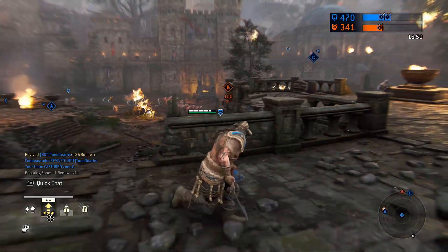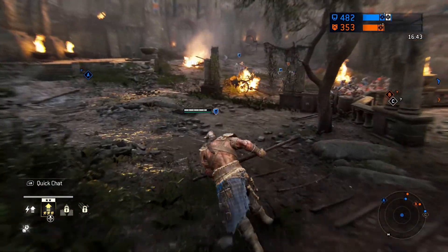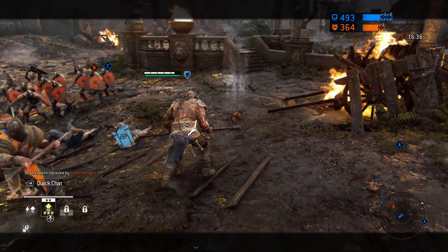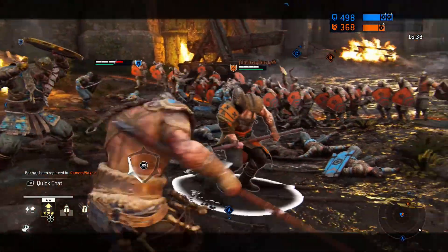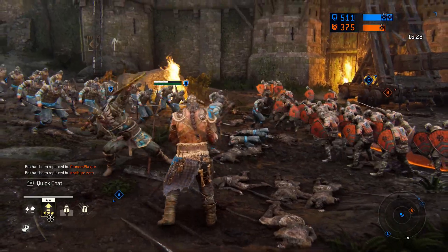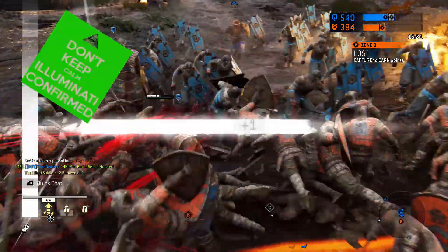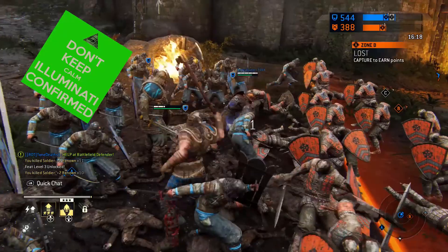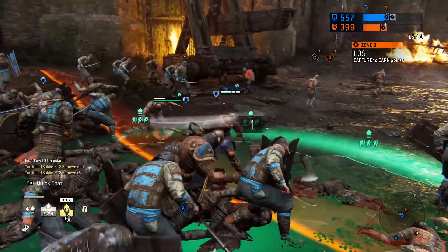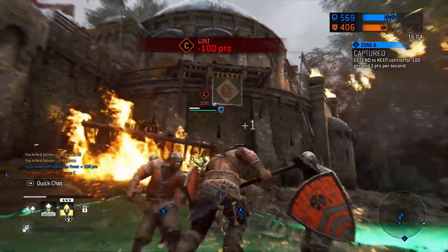You've got to be constantly aggressive — find your next target. The Raider is fantastic at clearing B in Dominion. Between his abilities, that massive axe swing, and his ability to chain-kill minions — just light attack, light attack, light attack — he clears minions incredibly fast. Characters actually have what I call 'minion chains' where they kill minions in rapid succession. For example, the Lawbringer does light, heavy, light, heavy in sequence. With the Raider it's just three light attacks. It's important to do this because B will go back to neutral if left to its own devices.